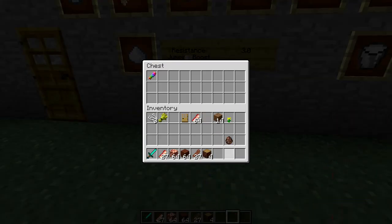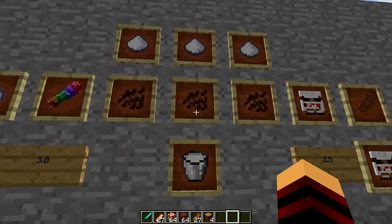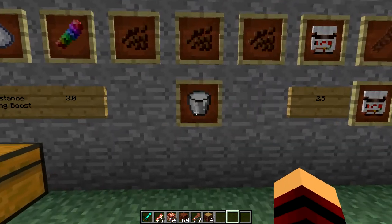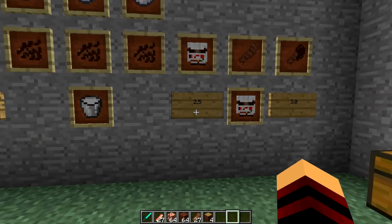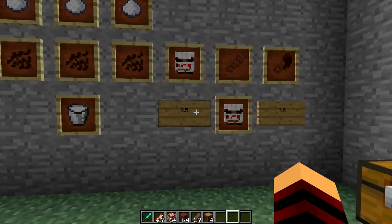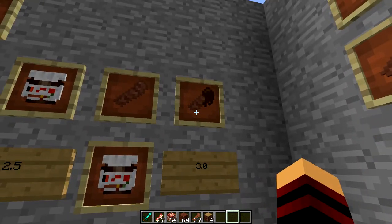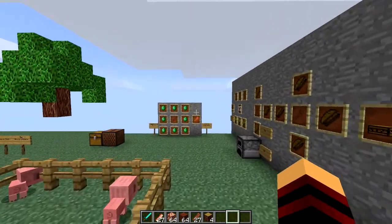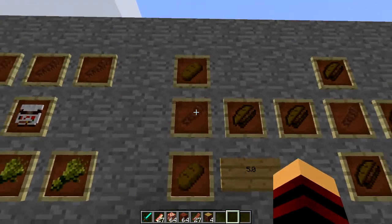Another thing you can make is Nutella. You take three pieces of sugar, three cocoa, and a bucket of milk — that gives you Nutella, which gives you 2.5 food points when you eat it. If you take Nutella and a cooked bacon strip, you're going to get Nutella on bacon, which gives you three food points when you consume it.